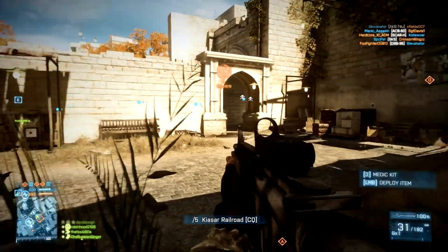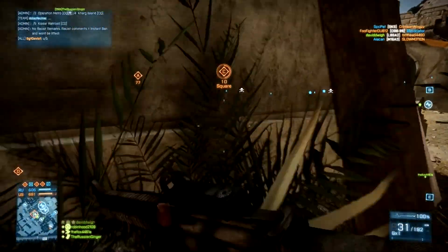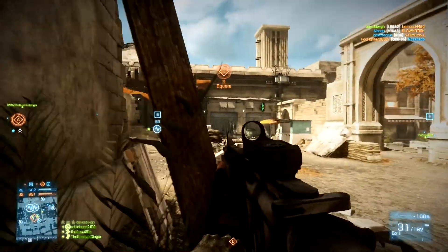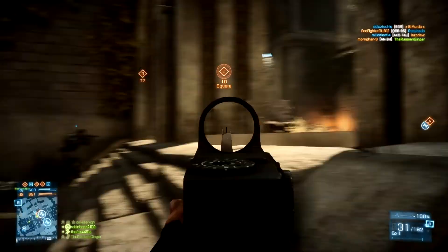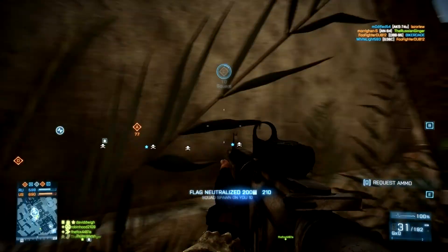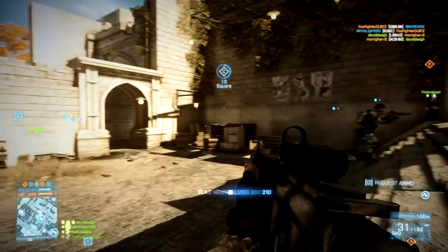B is kind of far off to the left, and there's a wide open street there. My main reason for not including that one in the essential flags is that if you end up taking that flag and your opponent caps all the rest of them, they can really lock you down there. It's really hard to cross that open street and regain anything.